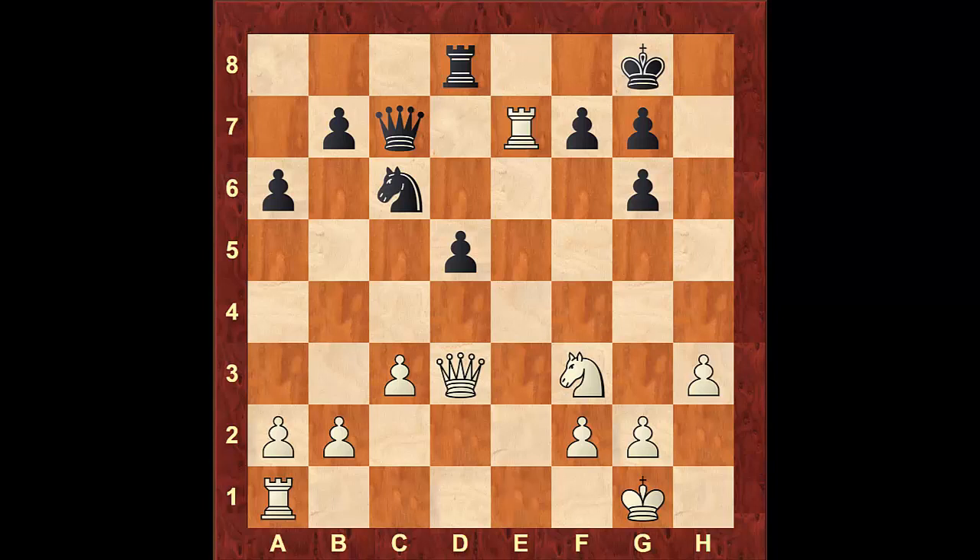The game continued with Rxe7, Qxe7, Re1, Qf6. Here white played h4, which was a slip. A better move would have been Rd1, which would prevent the advance of the d-pawn — a critical part of our strategy. White would retain his slight long-term advantage in this case. However, in the game h4 was played. The game continued with Qf5.